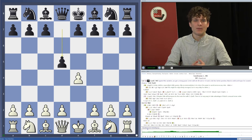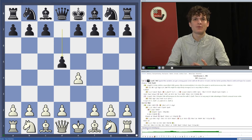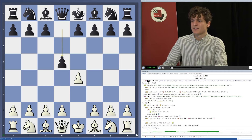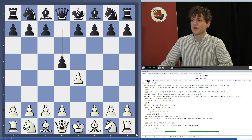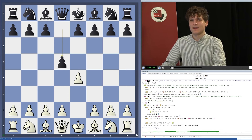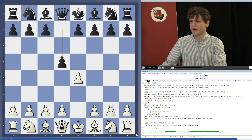He uses it not only in Rapid and Blitz but also in classical games, so it's definitely worth having a look at. It's not a very critical opening, so in all the lines I'll show, we get the opening advantage for white. Nevertheless, there are also variations which are already pretty good for white if you know them, giving you a chance at a huge advantage against certain black lines.